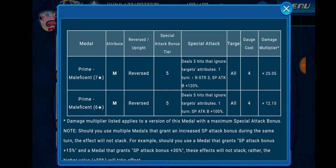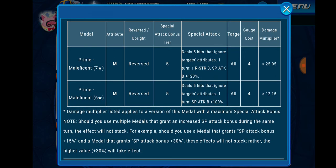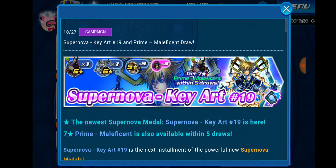I honestly can't recommend this banner because while you can get Prime Maleficent in five pulls, that's all you're really getting from those five pulls. You're not guaranteed a Supernova Key Art 19 other than the trait metal, and you're not guaranteed a seven-star metal. You can still pull seven-star metals from this banner — the rates aren't too bad — but don't be looking for that specifically.